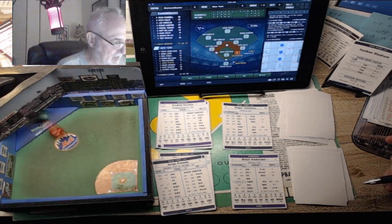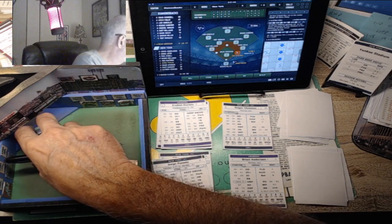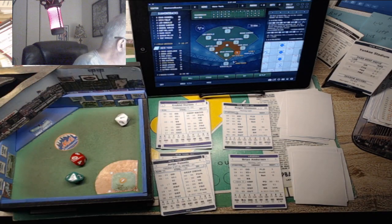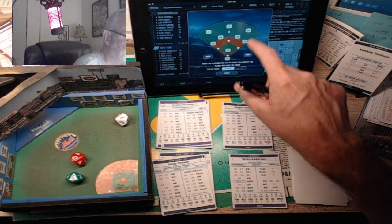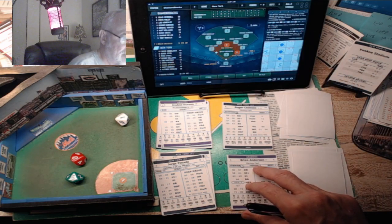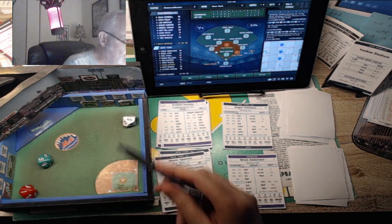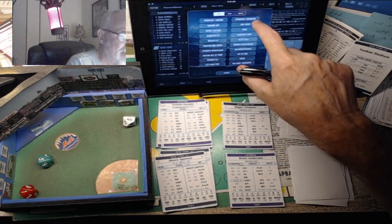Jorge Posada - pitch is 36, a defensive check. It's a 01 - an error on the second baseman, E4. Shane Spencer is coming up, runners on first and second, two outs. Pitch from Anderson is a 15 - swing and a miss, struck him out. That ends the inning.